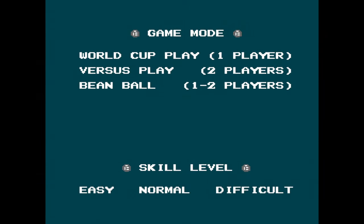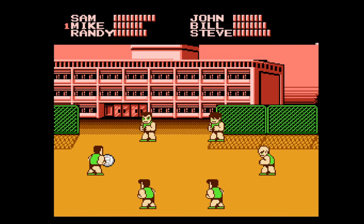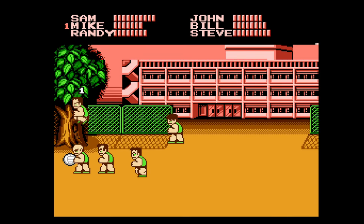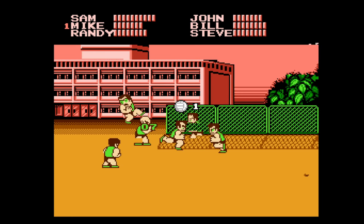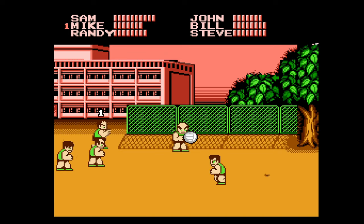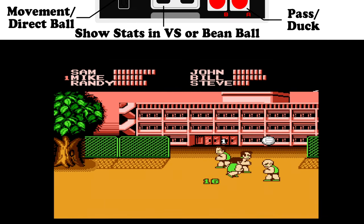Before we get into World Cup play, which is kind of the main style of play — the story, if you will — I'm going to check out a little bit of Beanball just to go over the controls. In Beanball, you can choose from any of the six team members of Team USA in this kind of solo mode — you against the rest of Team USA. I always pictured it as these guys get out of work after a grueling day, sick of everybody they worked with, and they agree to get together in the parking lot with a dodgeball and battle it out to the death, essentially. Fluff actually has some information on that background. But this is a good point to go over the basic controls of the game.